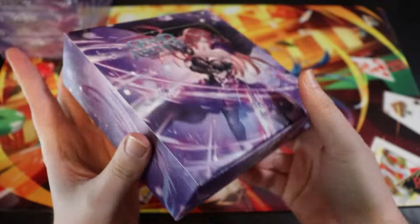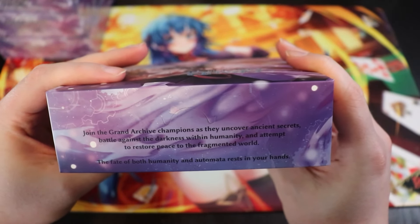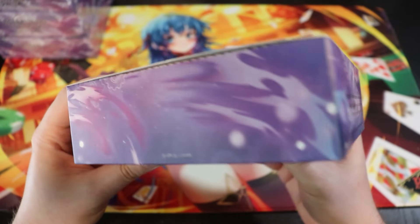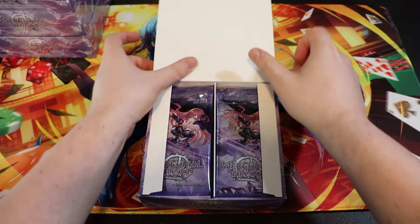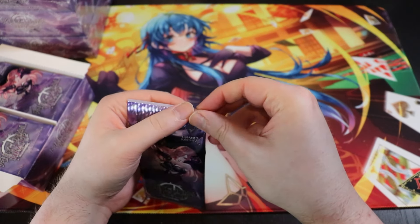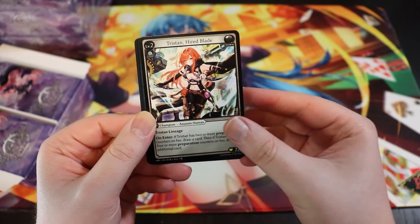Here's our first box of Mercurial Heart — you can see the little smug Tristan down there. Join the Grand Archive champions as they uncover ancient secrets, battle against the darkness within humanity, and attempt to restore peace to the fragmented world. Expansion to Alchemical Revolution! By the way, if you like this playmat, we still have a few available over on redzoneogue.com, drawn by artist and great friend of mine Lucky Yuki.